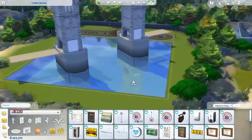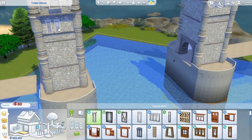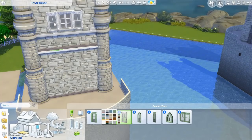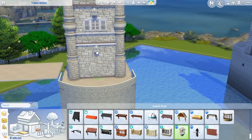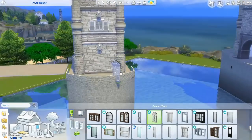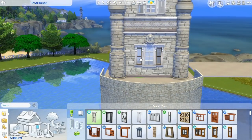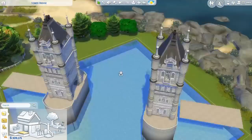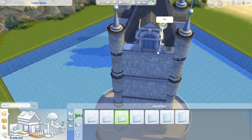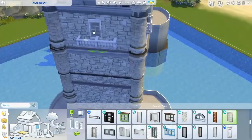I'm building this on a 64 by 64 lot in Brindleton Bay — my favorite lot. I love building here on the biggest lot available in the game, and this particular lot has an ocean in the background, so it looks like a blank canvas where you can create your own world. For this massive build I needed this big size. I'm building it at an angle because when I tried building it straight, I didn't have enough space for the suspension cables — but at this angle, I had way more space.